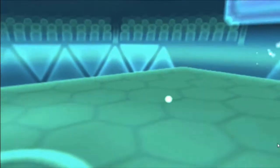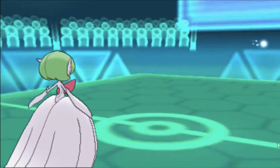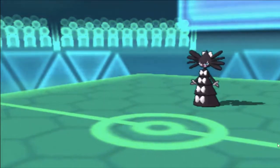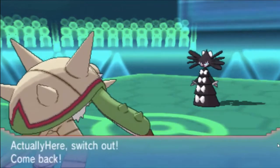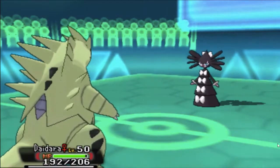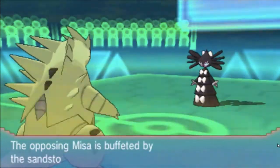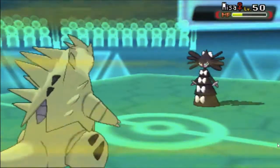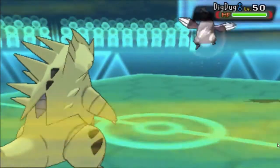I go out into Excadrill to threaten him out, then make a double into Gothitelle because I think he's going to switch to one of his walls. I really wanted him to go into Quagsire, but he actually has Shed Shell and goes into Tyranitar. Once I saw that I was like, this is going to be a wild ride — now I need flinches with Gyarados's Waterfall or Excadrill's Iron Head somewhere along the line. I'm locked into Psychic so I can't really do anything.